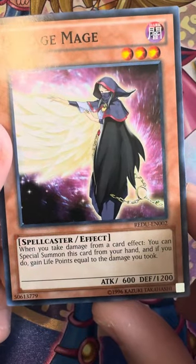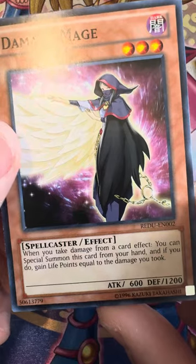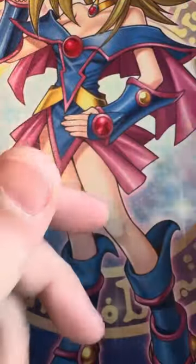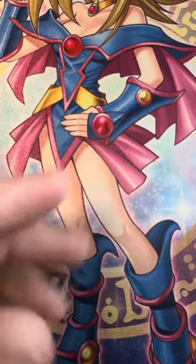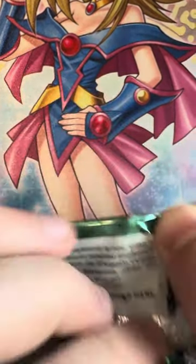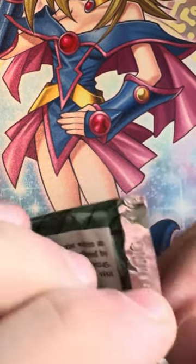Damage Mage: when you take damage from a card effect, you can Special Summon this card from your hand, and if you do, gain life points equal to the damage you took. This was a weird set because it's in that weird time frame — it's not OG, but it's also not new stuff either.